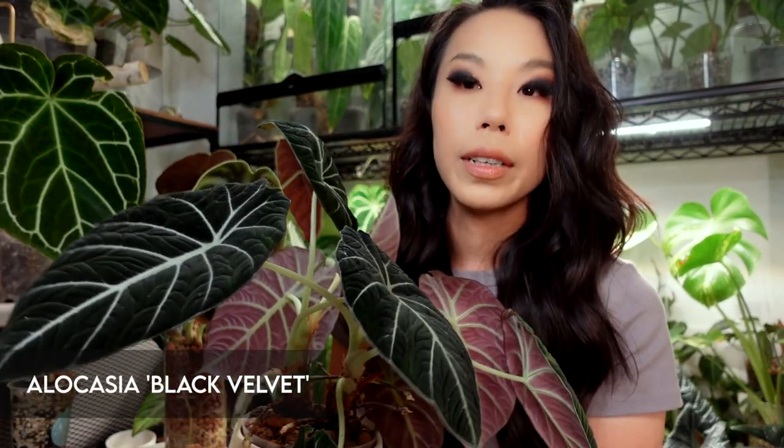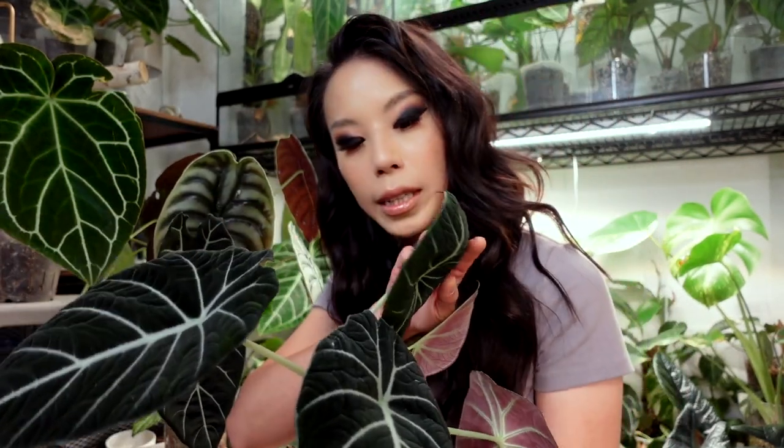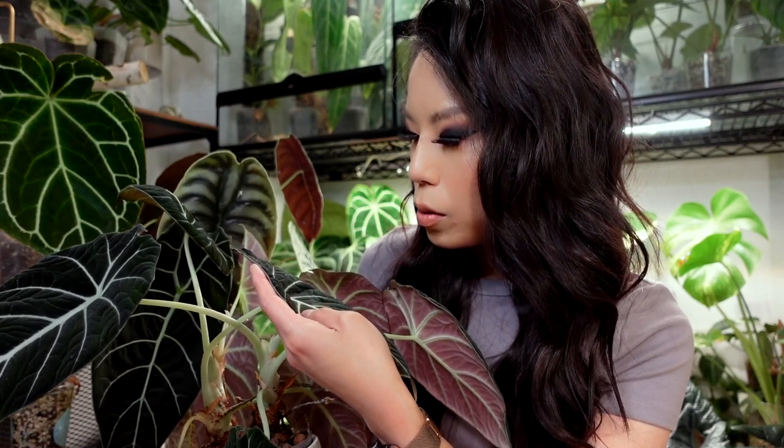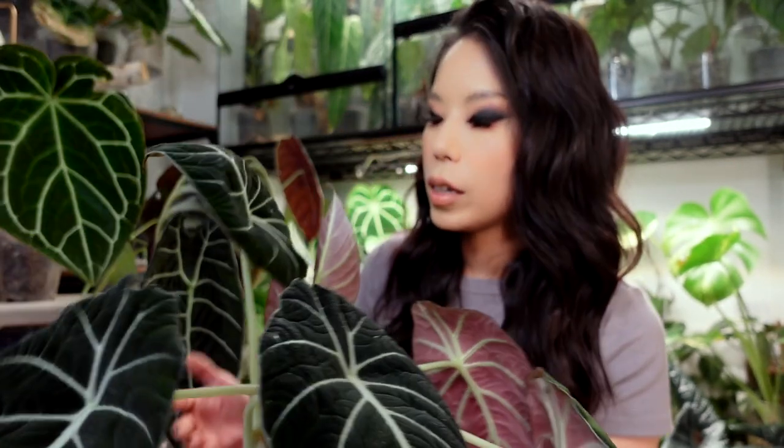The next one I believe is my Alocasia black velvet. I think I got this in early 2021, maybe closer to two years ago. This is currently recovering from mealybugs — it's on a shelf with a lot of mealybugs. Surprisingly the mealybugs didn't really damage the plant, they just grew all over it, and they show up a lot on these black leaves. I don't think I'm fully in the clear yet. I did treat it recently with a systemic — a Bayer systemic containing acephate, a liquid systemic that Jing got for me.